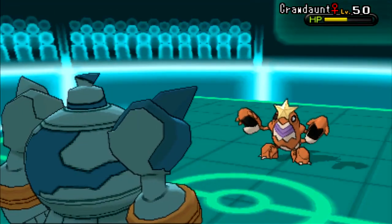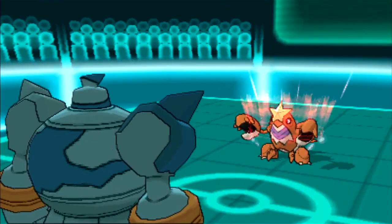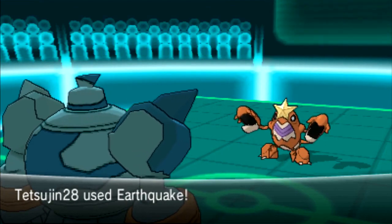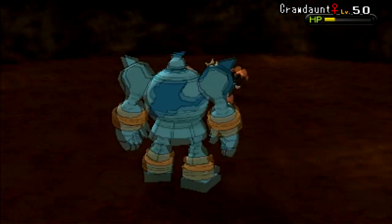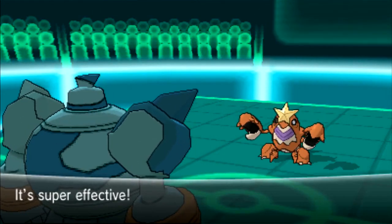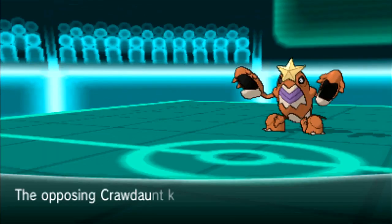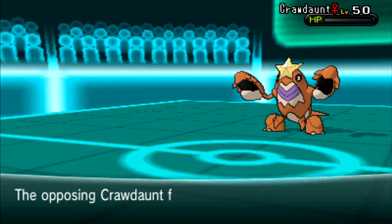I go for Earthquake, which does decent chunk damage considering the Reflect is up. He goes for Dragon Dance. I go for my second Earthquake — I'm not afraid of him using Aqua Jet because I have the Red Card, which would kick him out and remove his Dragon Dance. But he goes for Knock Off, and fun fact: Red Card doesn't activate when you faint. So I faint and the Red Card doesn't activate, leaving him with a +1 Crawdaunt — but he dies from the Life Orb, luckily for me.